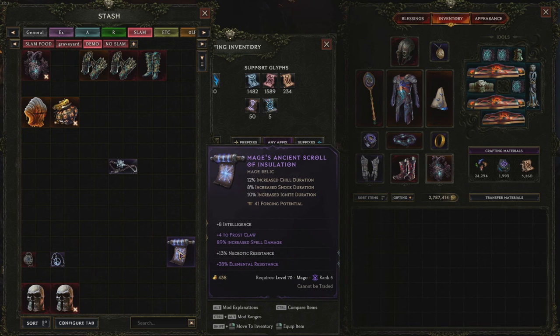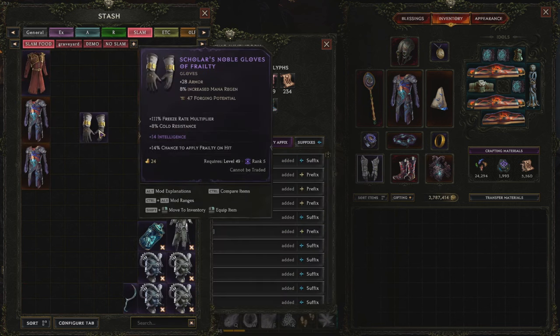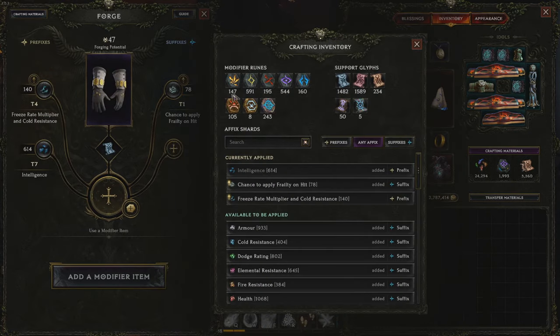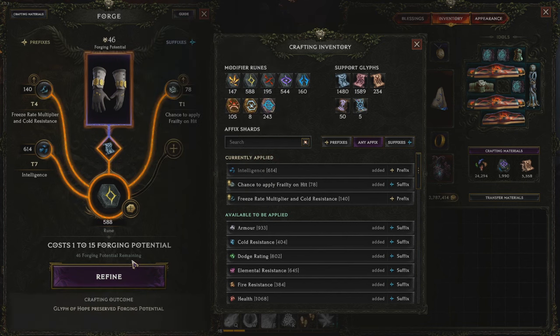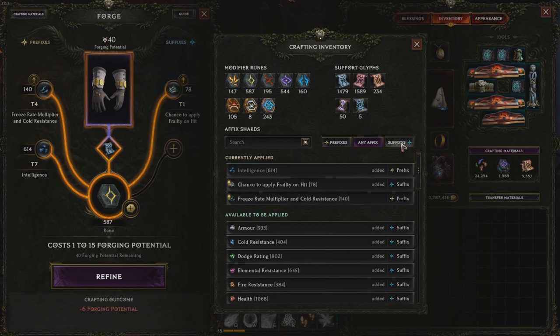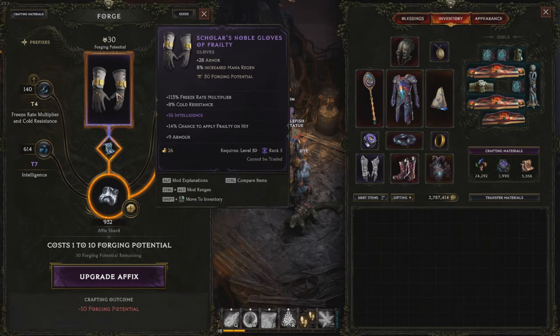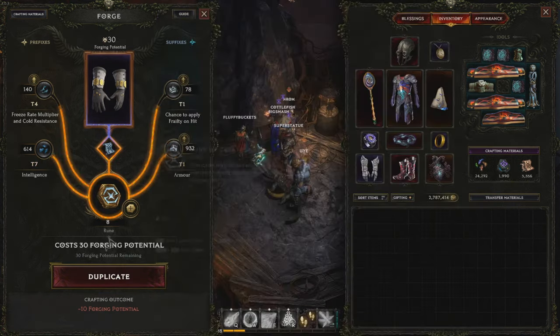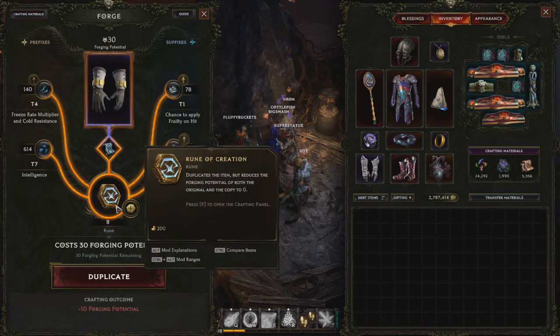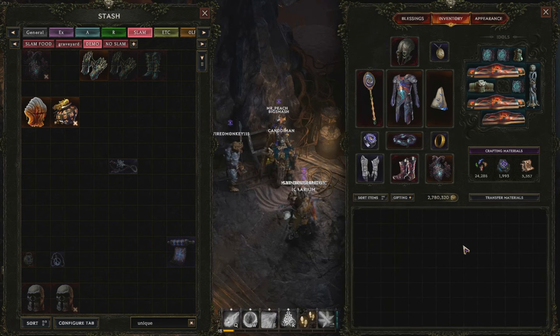If there's only one affix you care about — say you have a lot of 1 LP items but no 2 LPs — one thing you can do before slamming is re-roll the affix values first. For example, if I want a perfect int, I get it, then craft my fourth affix and now I have my slam. If you want, you can copy it, since we have basically unlimited Runes of Creation as Circle of Fortune thanks to the prophecy. You can also gamble with Rune of Removal to remove a bad affix, but you could end up removing the good one.